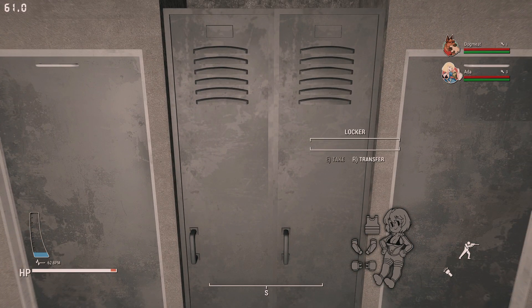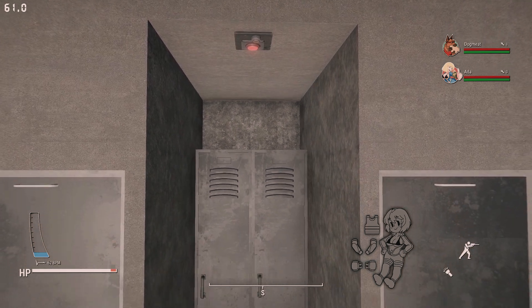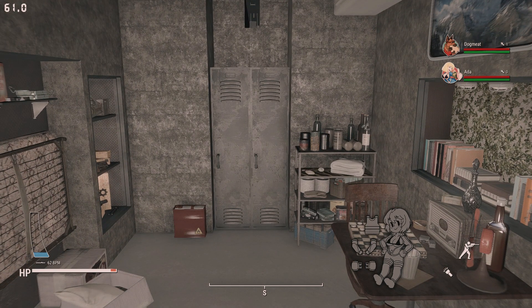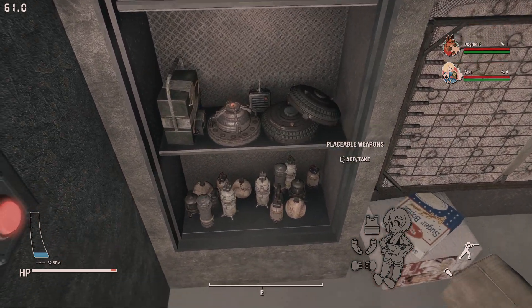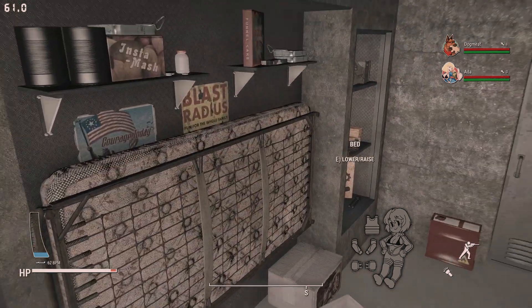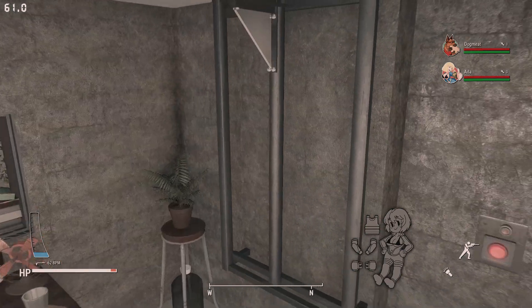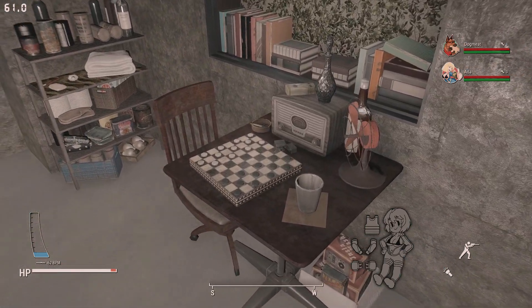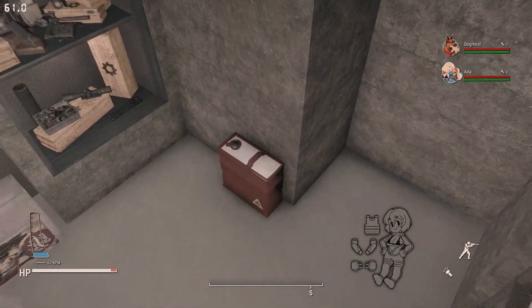Over here are some fancy lockers for even more items, and just up here there's another button to activate — and look at that, another secret place! This is one of those spots where I was constantly exploring to make sure I didn't miss anything because there's just so much to click on. If you really want to get away from your companions and settlements, just close that bunker door and leave them all outside.